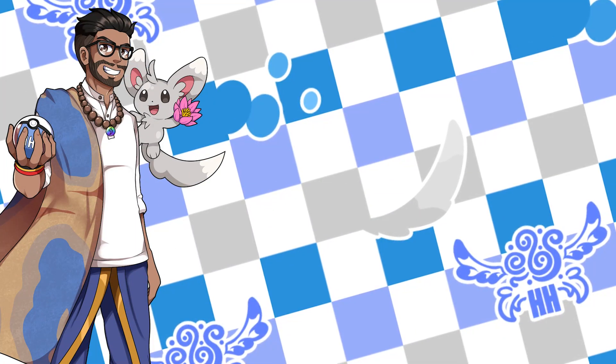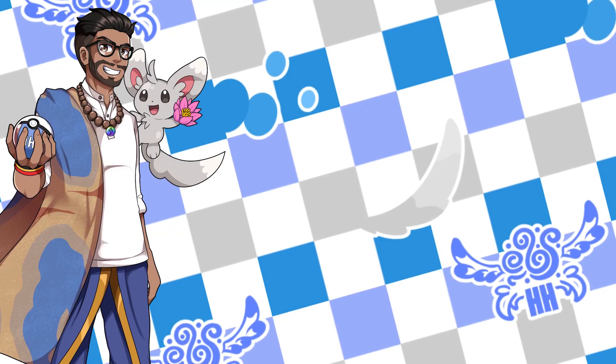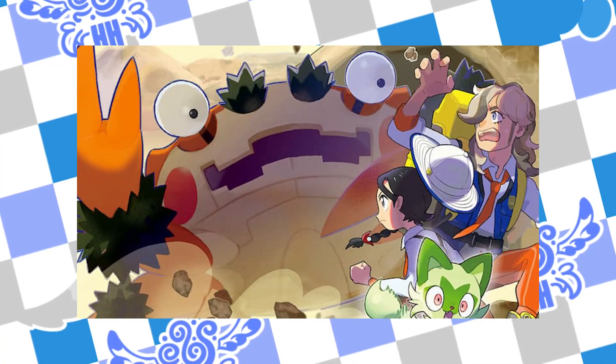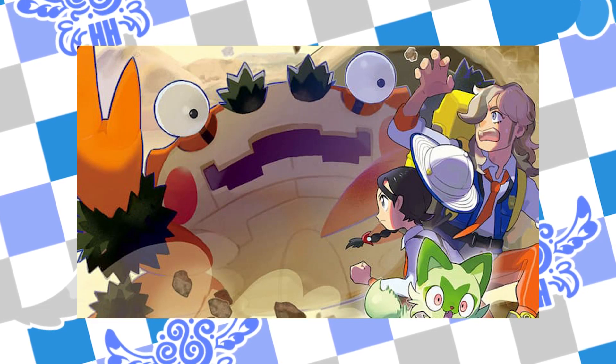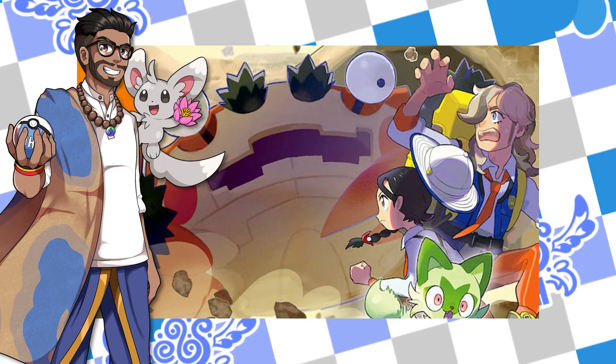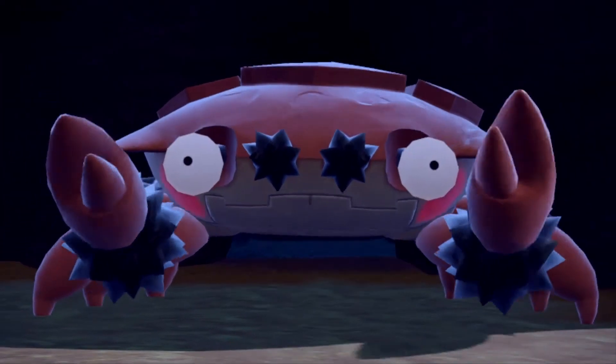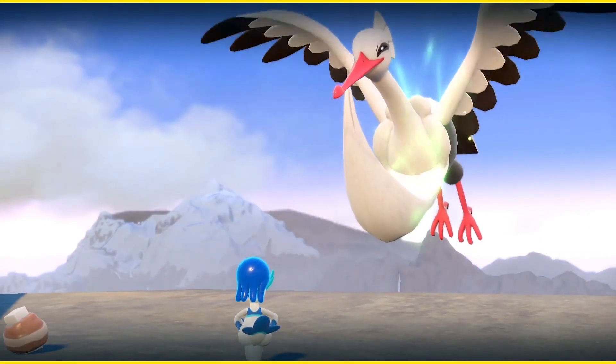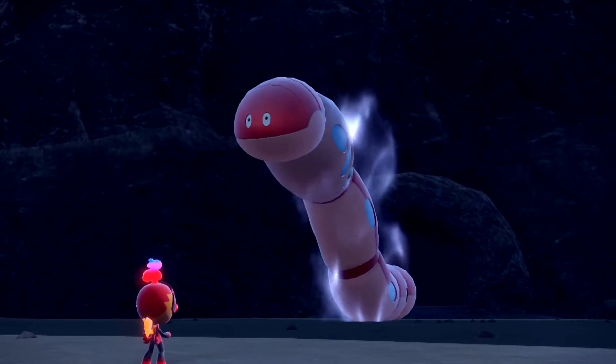But that's nothing in comparison to the levels of the other two story paths. The Path of Legends, or the Titan Pokemon battles, might be the easiest story path in the game but the levels do vary a bit. It starts off quite easy — the Rock type Stony Cliff Titan is at level 16, though you'd benefit from a few more levels. The Flying type Open Sky Titan comes in at level 19, so not a big jump. But then you jump to the Steel type Lurking Steel Titan at level 28, so be wary of that.